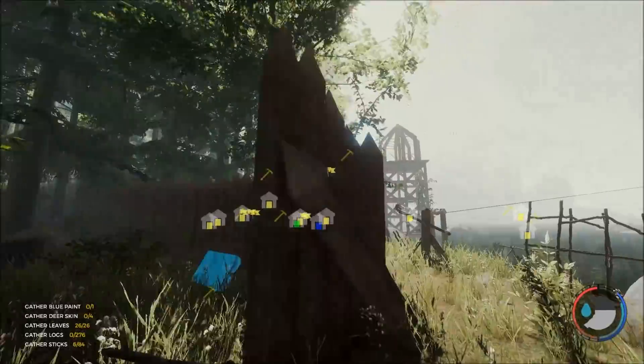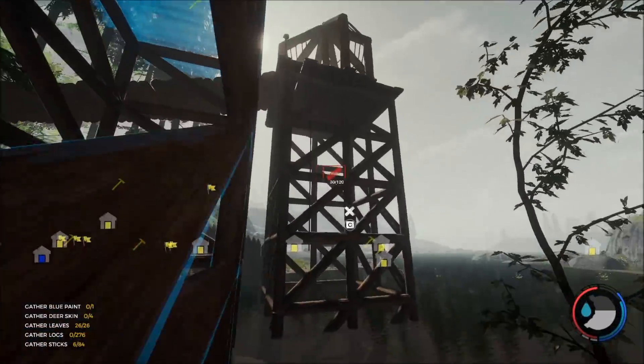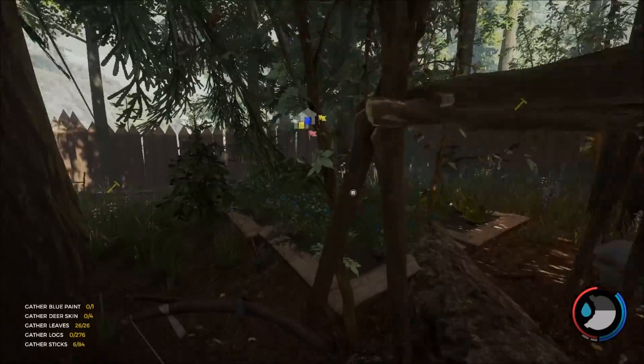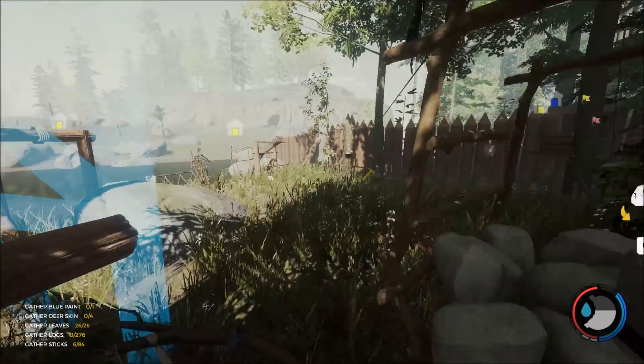I changed all my icons to blue because I think that looks cool. Building a little extension here — I want a big house up here beside my guard tower. The blueberries you can still see pretty good from a distance, but they're a little less obvious now.